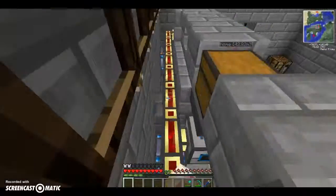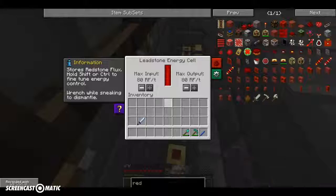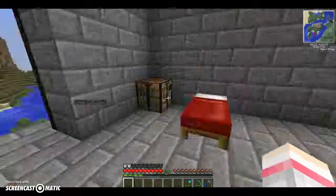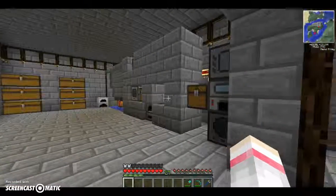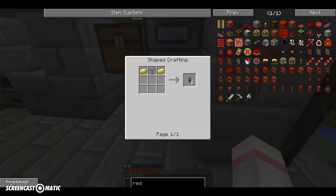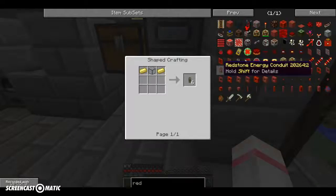Which one's almost empty? Well, they're full. At least we've still got backup power. But all the power that we're generating here — I also had to make this, so I can put them into the redstone conduit, to make these. Where are they? To make these.